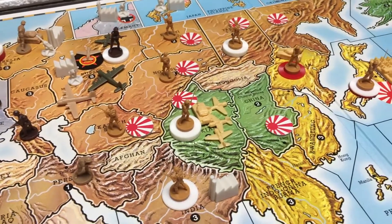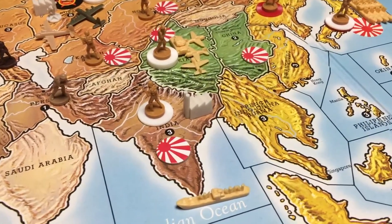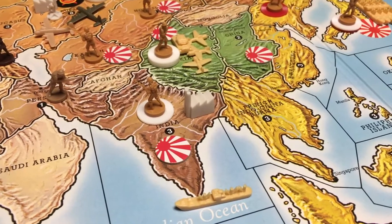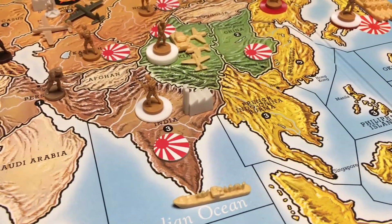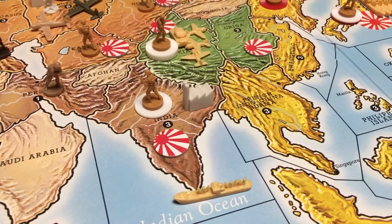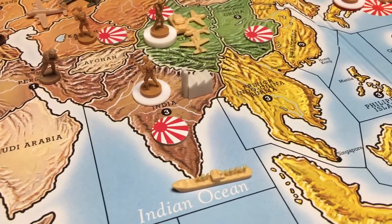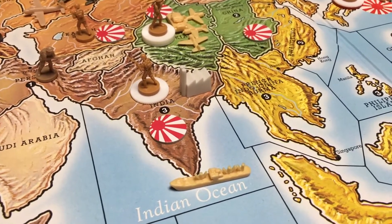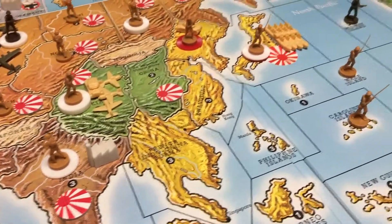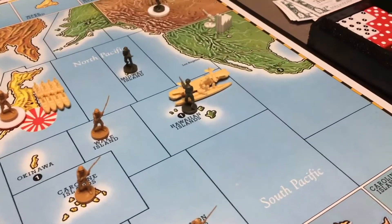We will see what the Allies can do to hold Japan back. They also bought a factory in India so they can build tanks with that. Building a factory for tanks is more economical than using transports, since in this version of the game a transport can only carry one tank and not an infantry. Other than that, not so much happened on this side of the board.